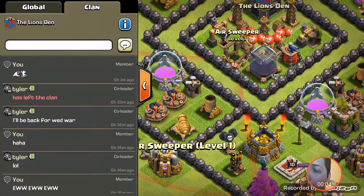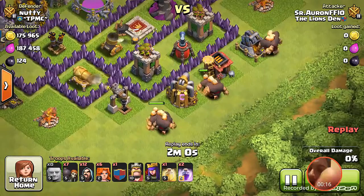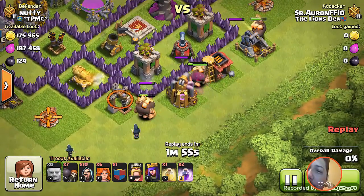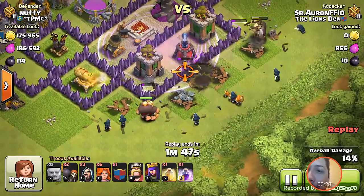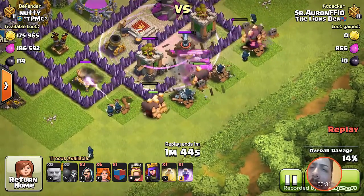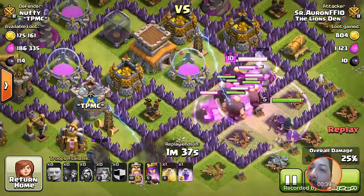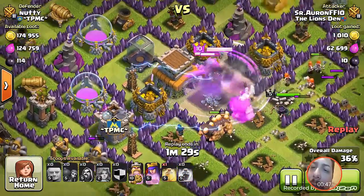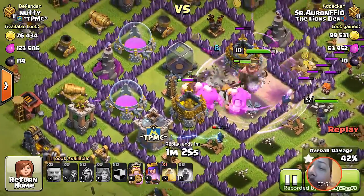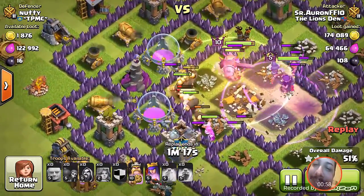Now let's jump into some old replays from earlier today — about seven hours ago. This is one of the last raids I did. It's almost 200,000 gold and elixir, but unfortunately I didn't come close to breaking even on what I spent to get it. This was the last raid of the day, so I just used all my spells — it doesn't matter. I kind of just flew after that base, which was pretty awesome.